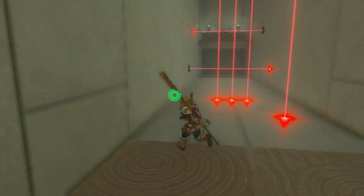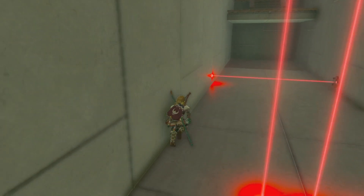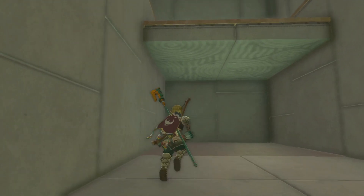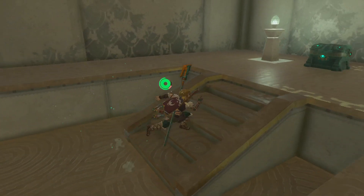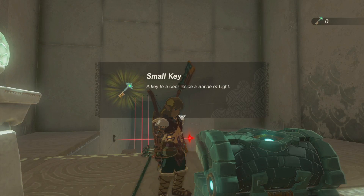Now these ones I probably don't want to activate. Depth perception — not my strong suit. All right, up here, what do I get? What's my reward? Small key, okay.